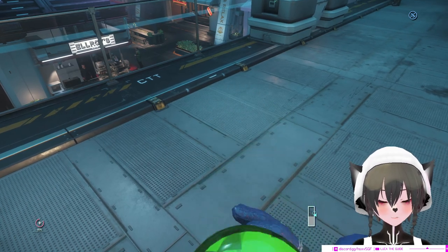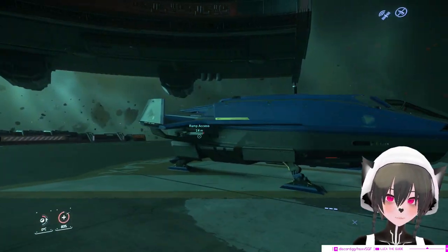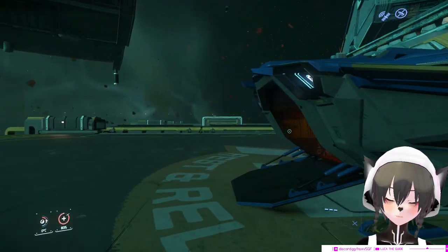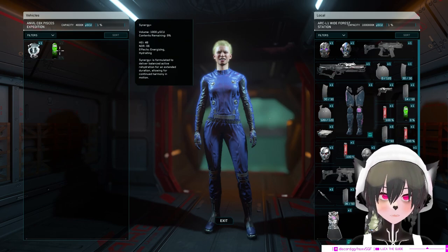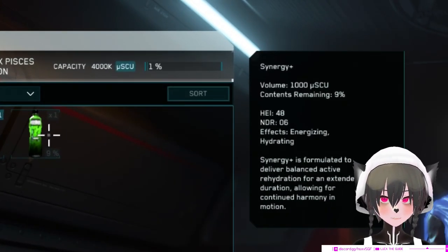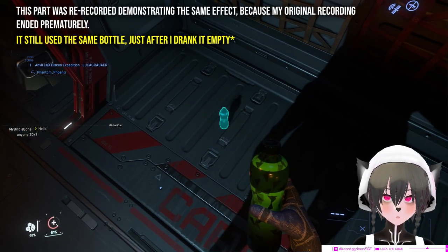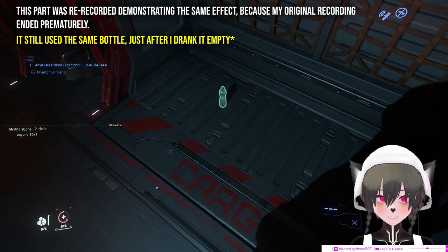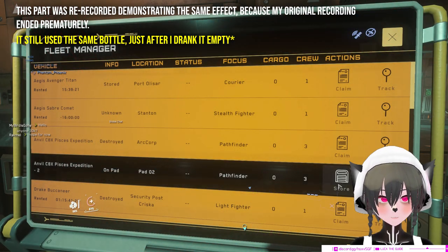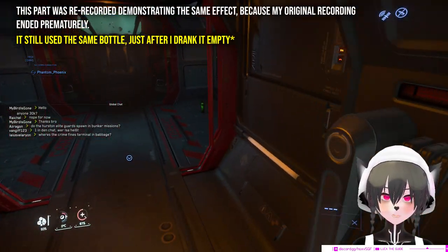Let's say you're drinking the water until it reaches a certain level, then you go back to your ship with the bottle. You can either put it in your ship's inventory and it will save the amount of water left in the bottle, or even better you can put it on the floor of your ship. Then you can store your ship, and when you retrieve the ship again the water bottle is still there.